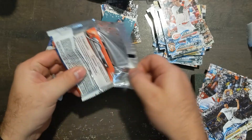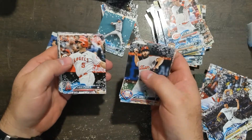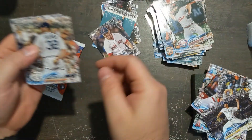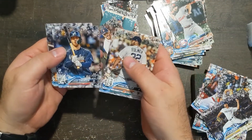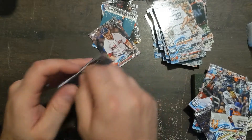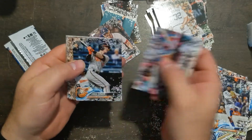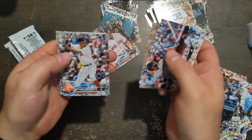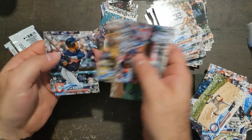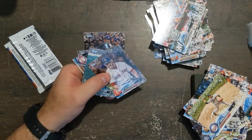All right, two more packs left. Sanchez, Pujols, Craig Kimbrell, Fulmer, Tansby, Swanson, Rosario rookie. All right, last pack — there's a sparkle in here. Cisco rookie. Chapman, Bogarts, Romero, Schwarber, Marte, Ramirez, and Stratton.